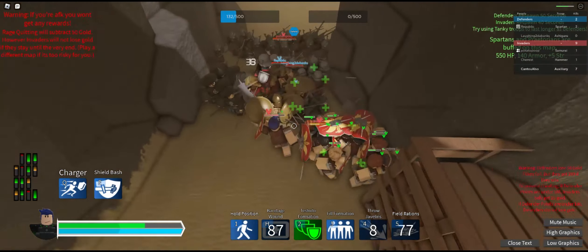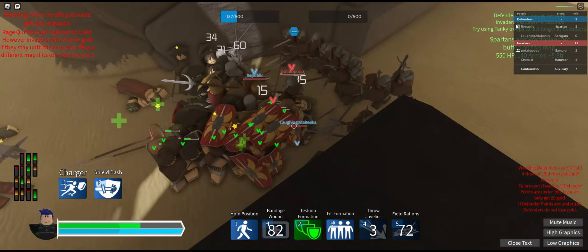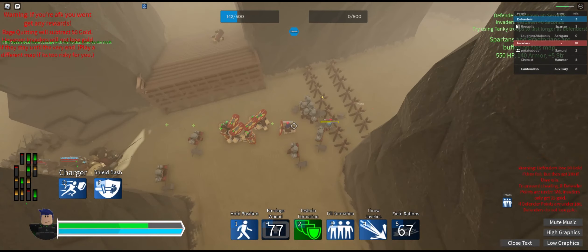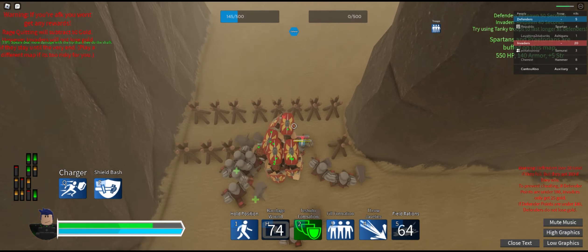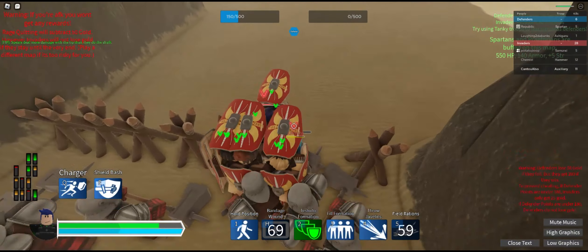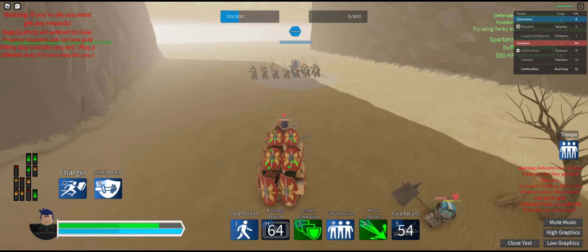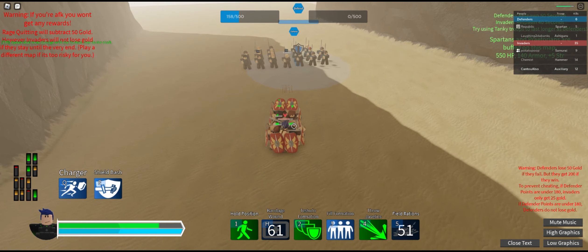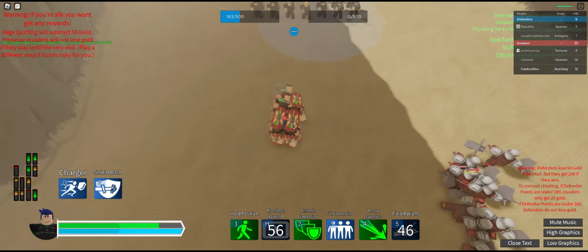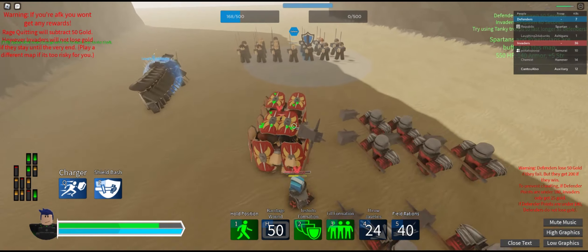Throw Javelins is really good for destroying — for example, archers especially. It's a good way to cripple those units. Let's weaken up those swords with javelins. They may do less damage than, say, Spartan spears, but it still adds up fast.